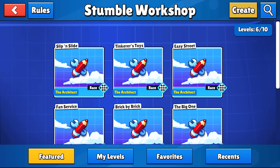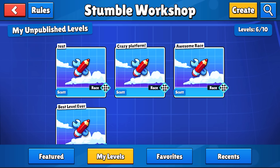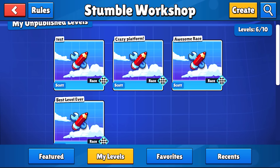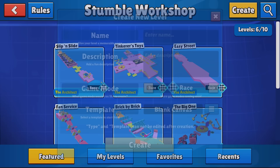Jumping right into it, you can access the workshop from the main menu. Once inside, these handy tabs at the bottom let you navigate around. You can jump between workshop levels you've recently played, levels you've favorited, ones you've made, and levels that we loved playing and wanted to feature for you all to enjoy too.